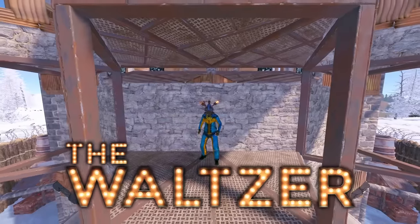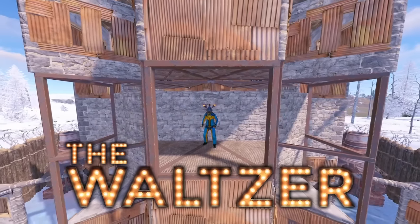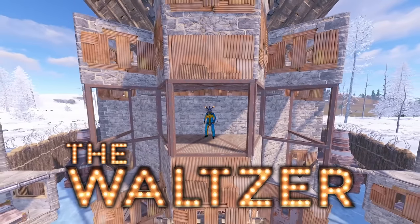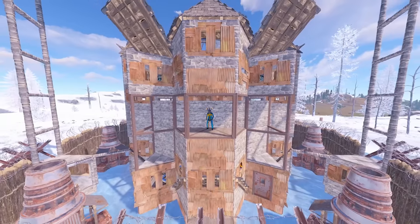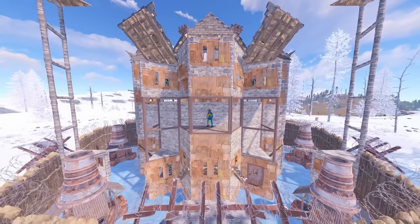Introducing the Waltzer, a wide-gap shell base fit for a trio. It's easy to build with inner and outer peaks and three walls to loot and TC. This base is sure to make your next wipe the ride you'll never forget.